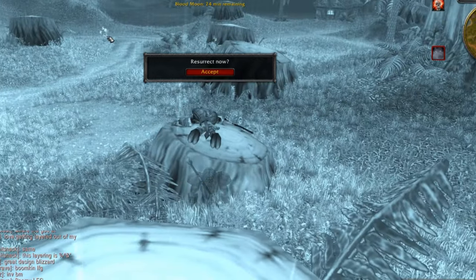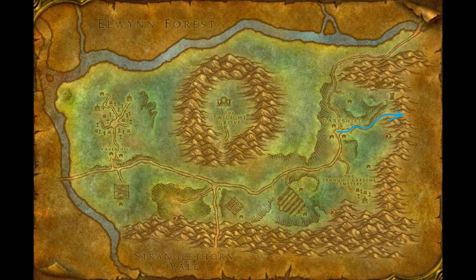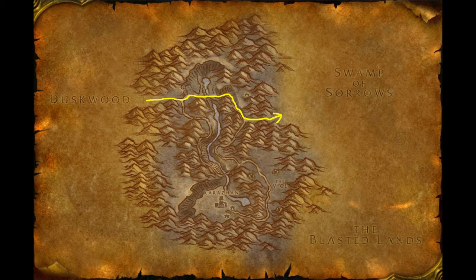The first thing you're going to want to do is head to Swamp of Sorrow, an area you may not have been to yet. If you are an Alliance druid, your path will be fairly straightforward — head to Darkshire in Duskwood and just follow the trail east, following the trail through Deadwind Pass.